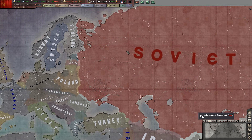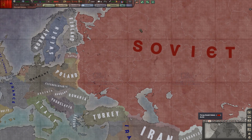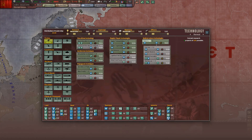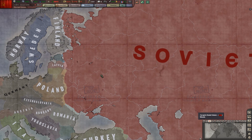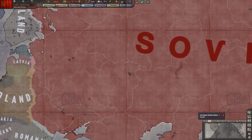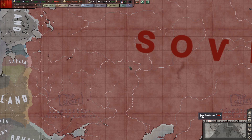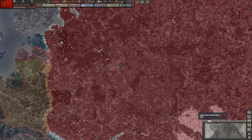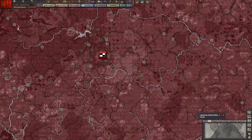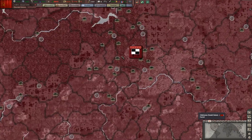I am not playing with the standard Hearts of Iron 3 Black Eyes 8.5 mod because I have added a couple of events just to add a little bit of immersion and role-playing in this campaign. I have imagined I have suddenly ranked up through the ranks of the Red Army and became a famous Field Marshal of the Soviet Union.